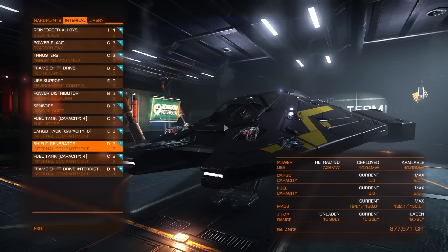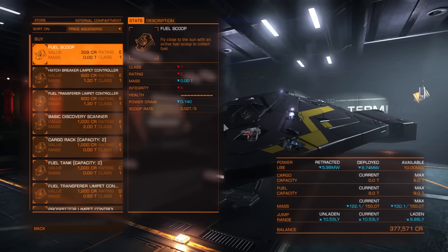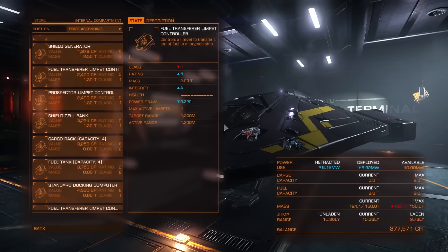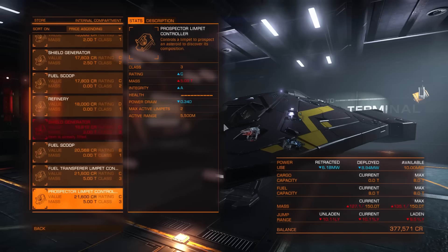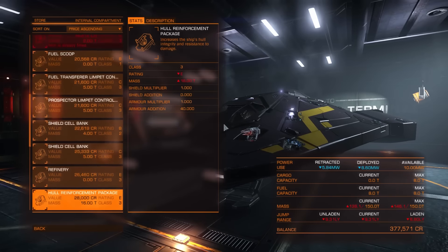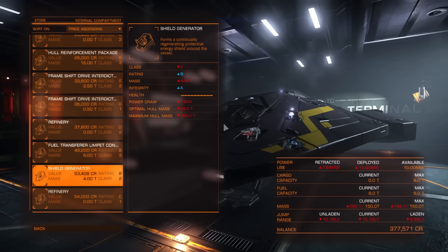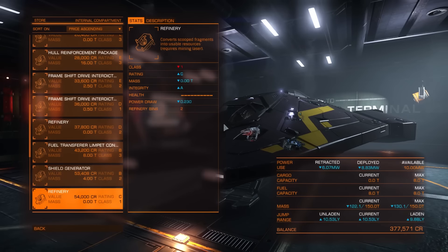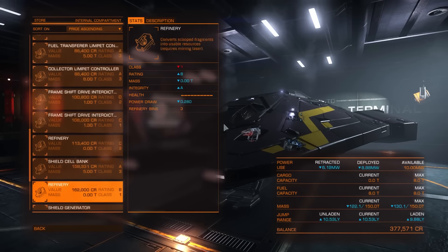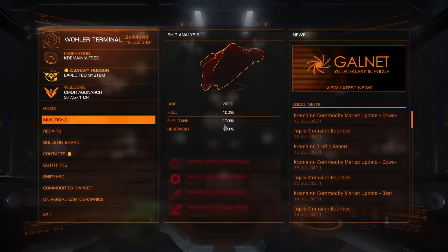Maybe we should upgrade the shield generator slightly. It's a bit of a nuisance that you can't tell how well they're going to perform in Elite — a lot of stuff is like that. That's a bit too expensive because of the power requirements right now, and we're not struggling too much with shields to be honest.